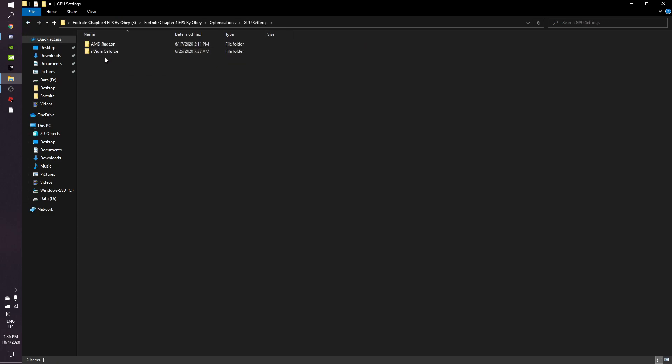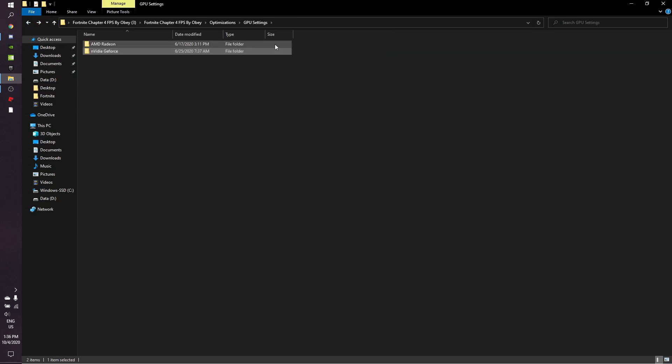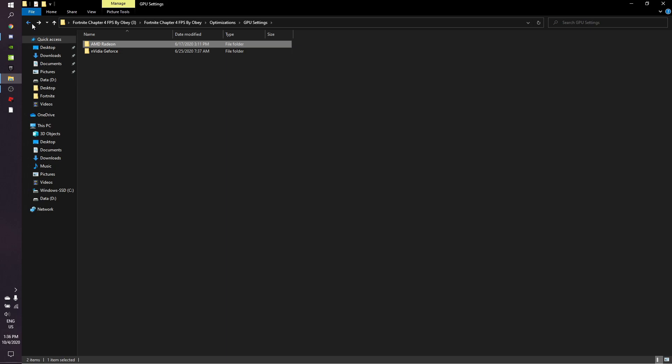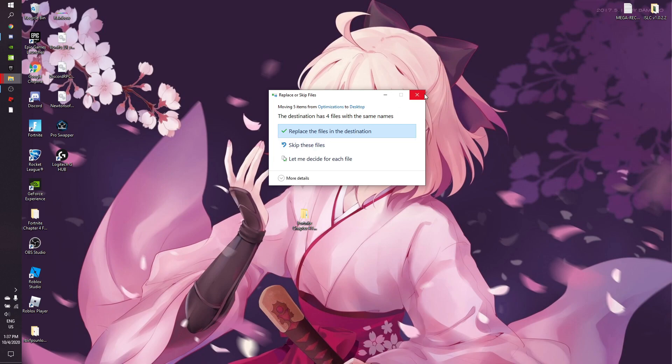Go back, then go to GPU settings. This depends on what GPU you have — for me it's Nvidia so I copy those settings. If you're AMD then copy the AMD settings. Then go back and take the folder shown and put it on your desktop.